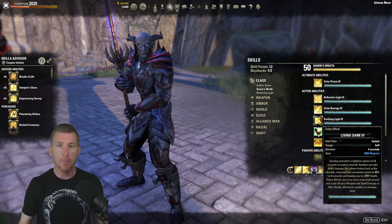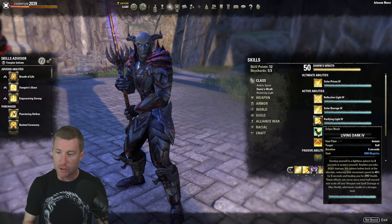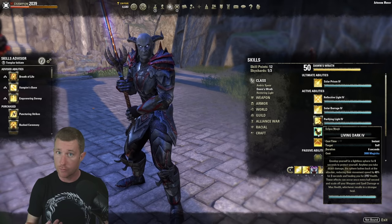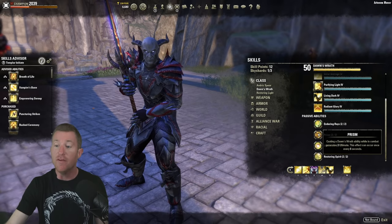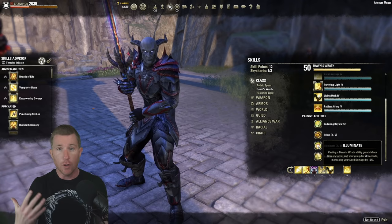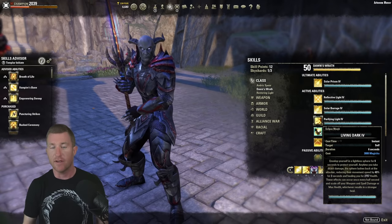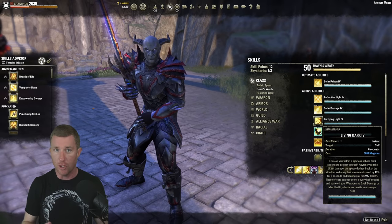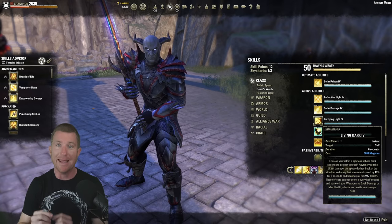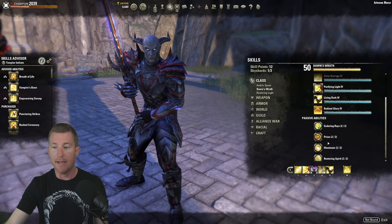Living Dark from Dawn's Wrath puts a bubble on you and heals you every half second for an enormous amount — unbuffed we're at 2,757. It also has a snare component, procs the Dawn's Wrath passives like generating ultimate via Prism, and also procs Minor Sorcery. Living Dark is our number one survivability mechanism. It scales in effectiveness off spell damage, so pumping up spell damage is the number one priority.